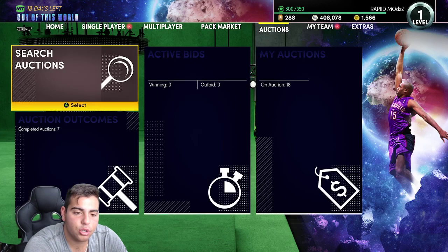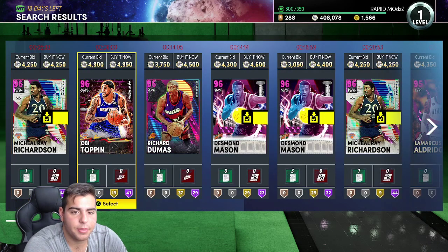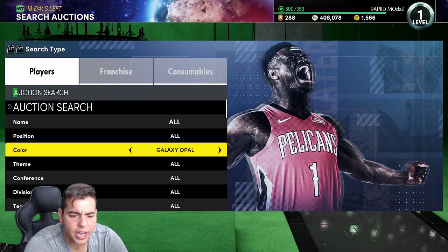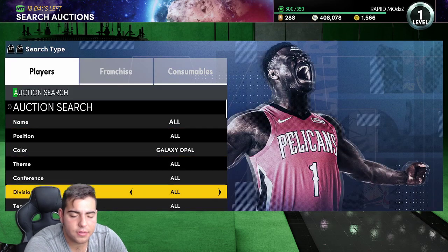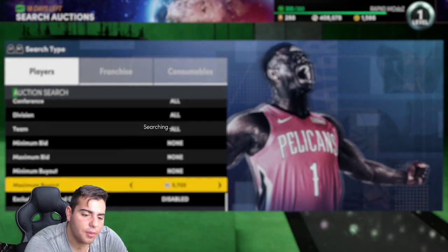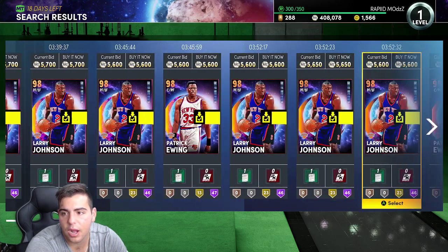If you guys want to make MT, here's a quick filter tip: go pink diamond. I think the pink diamond filter is going to pop off because they got some pink diamonds in here. Pink diamond filter should most definitely pop off — as you can see, RJ Hampton is already popping off. The galaxy opal filter around five to six thousand is going to pop off as well, depending on what people put up. I think there's going to be a lot of snipes today. Usually during super pack days you can invest in opals for around 5,000–5,200 and resell for 6,200 a couple hours later.